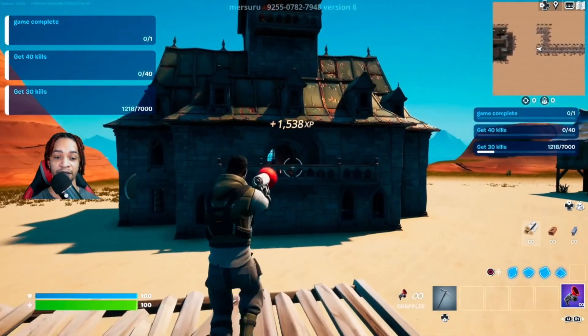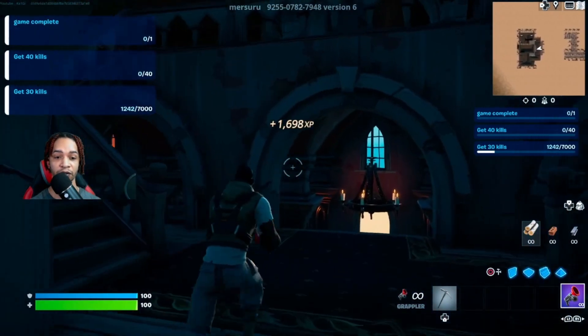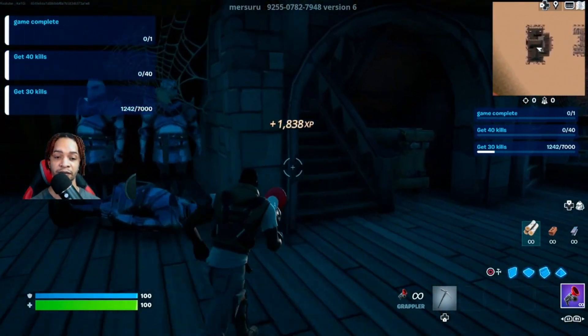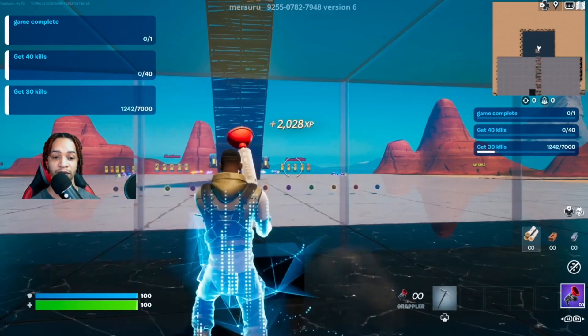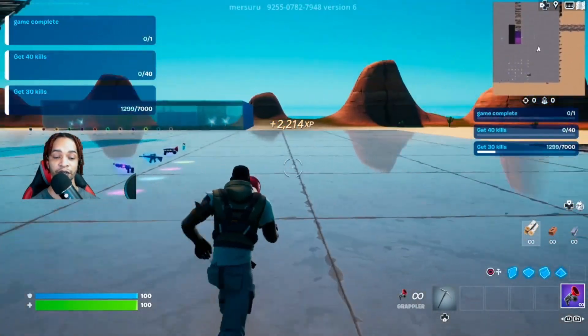Head inside the house again, this time we're gonna go up the stairs and up the stairs again. There's a knight right here — look up on the knight and go ahead and collect this one too. Let's head back out again and head over to the house again.